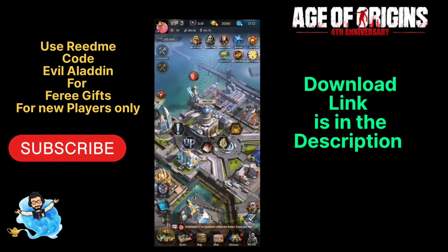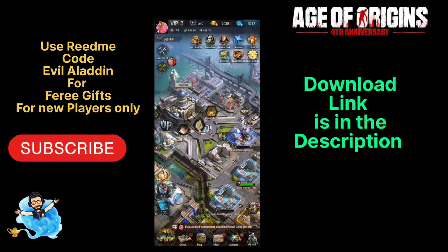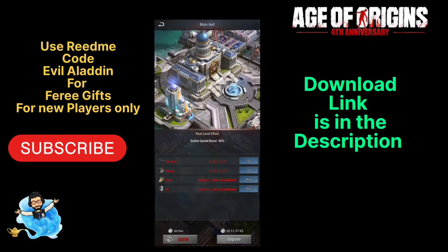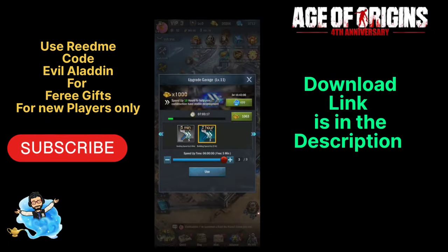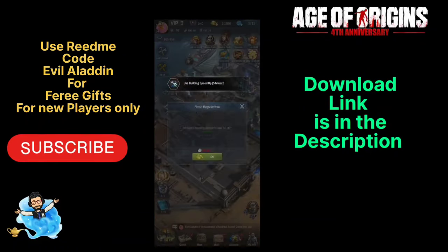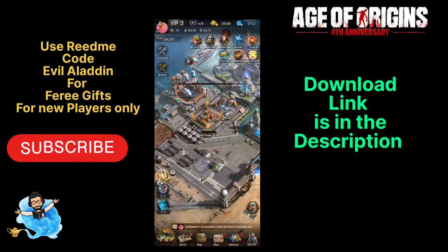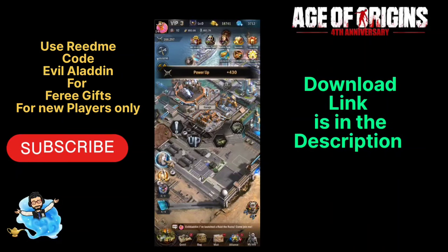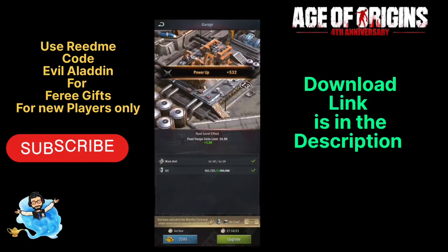Don't forget to download the game — it helps a lot to support Aladdin and the channel. There are different types of quests and events in the game, including monthly events, daily events, and weekly events, making for interesting gameplay. Every level you upgrade your building unlocks a new feature and a new building, so it's a very interesting game to play. If you're new to the channel, don't forget to subscribe.